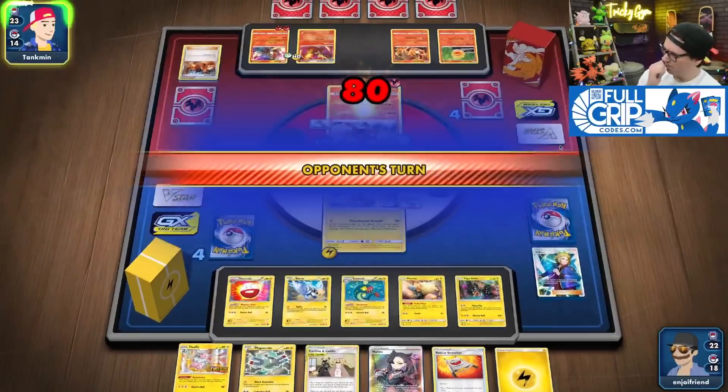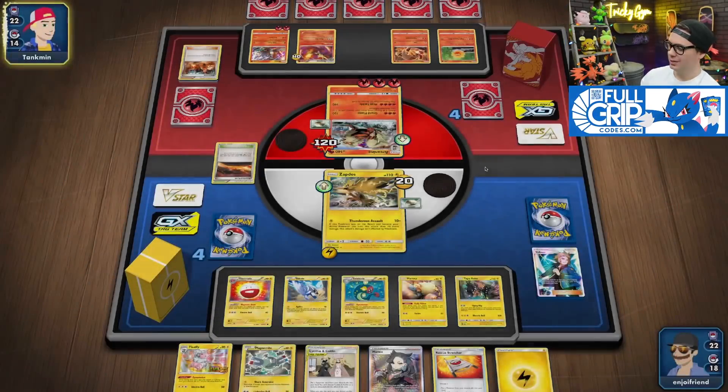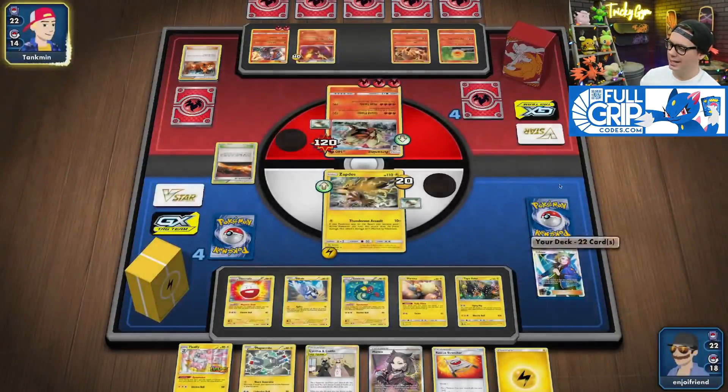Thunder Assault. Now this thing has got 20 hit points left. I mean, I can Flying Flip it next turn too. Flying Flip will clean up the Arcanine — potentially should have just done that.